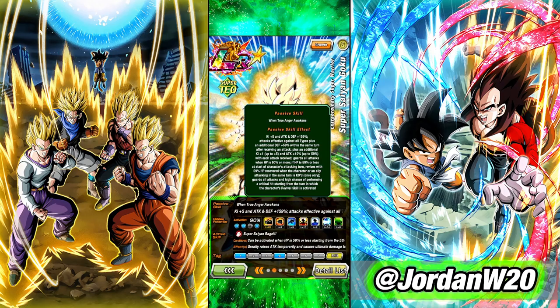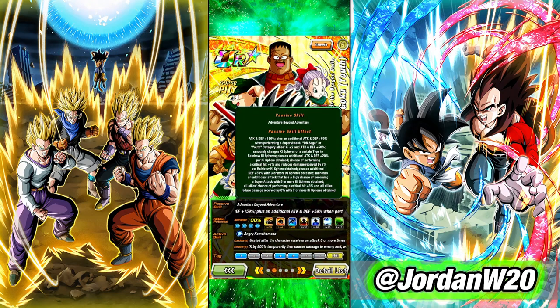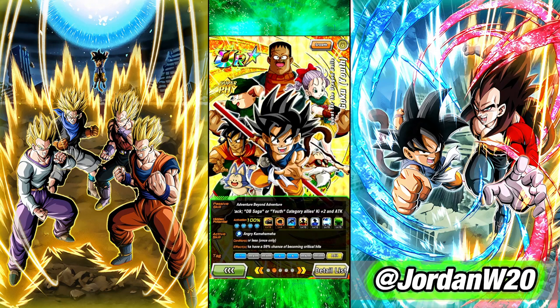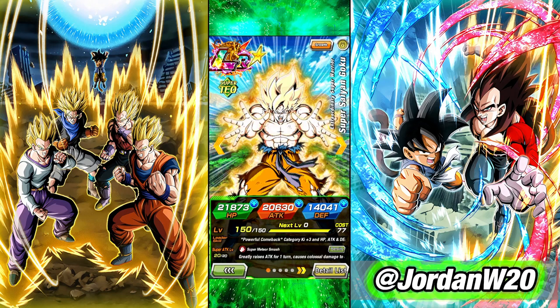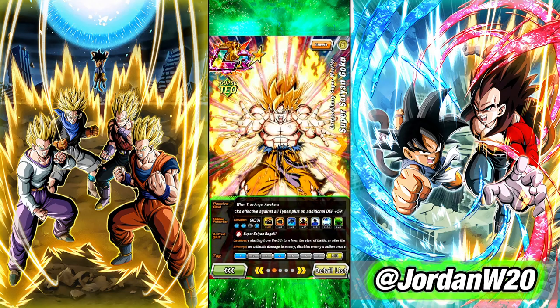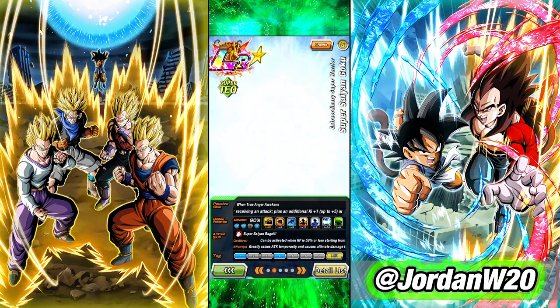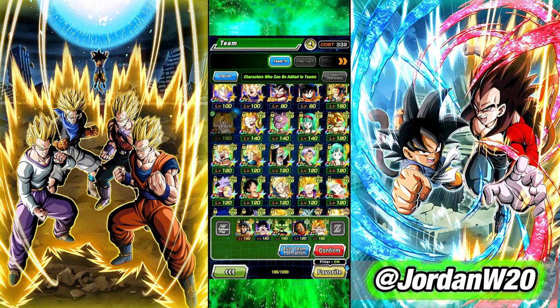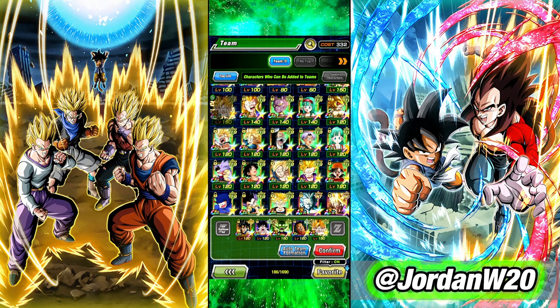Another thing about this Goku is he builds up — he starts with 5 ki and gets an additional 5 ki per hit, so he's kind of ki self-sufficient. With two rainbow orb changers on the team, orbs are going to be very plentiful. Even though a character may not share links with anybody, if they're very ki efficient on their own and ki is plentiful on the board, you don't have to worry about them being able to super. The worst part of this game is when you get characters who share no links, have no ki, there's no rainbow orb changers, and you get stuck unable to collect ki — that's not fun. Most modern characters are getting their key benefits on super attack, so you really want to make sure you can hit supers.